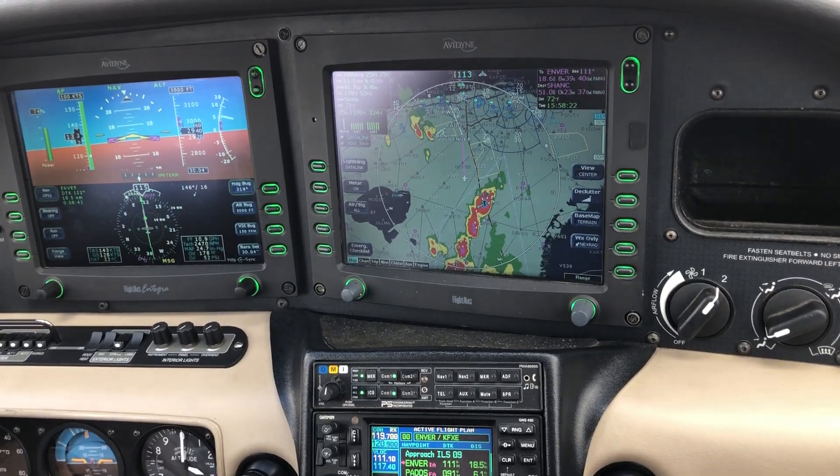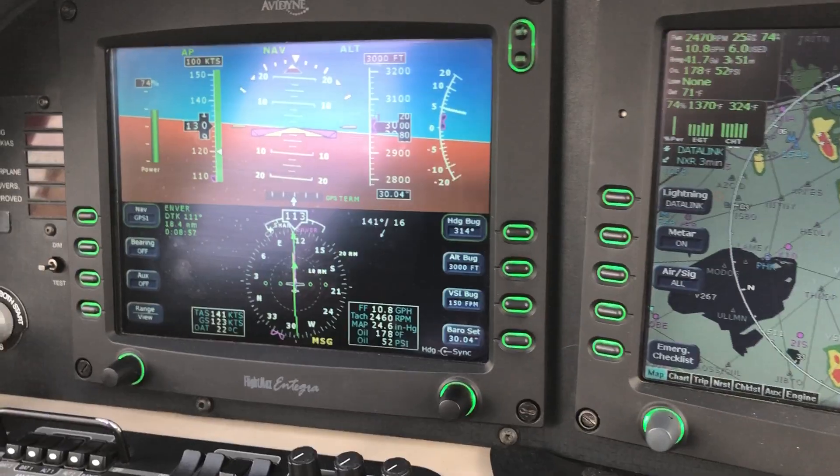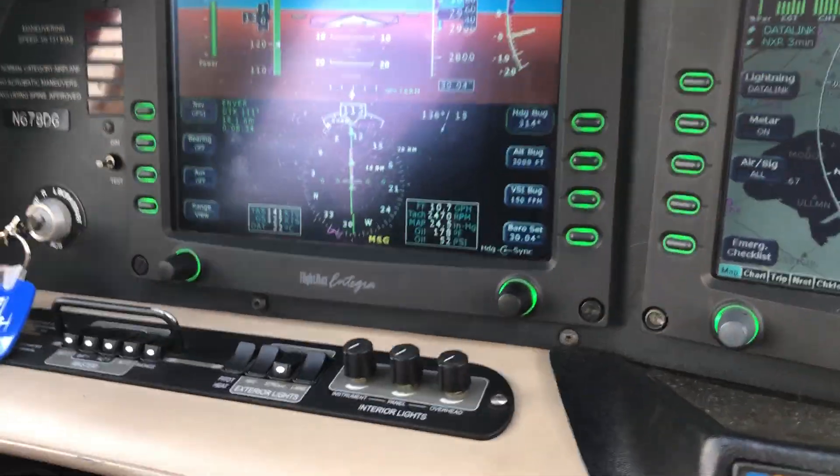6-7-8 Delta Golf is ready to contact position, report it, maintain VFR, altimeter 3005. Proceed direct to Enver, ILS runway 9 or localizer. Direct to Enver, altimeter 3005. 6-7-8 Delta Golf.